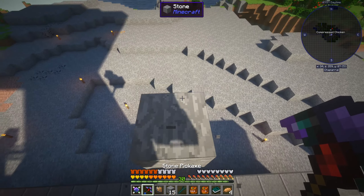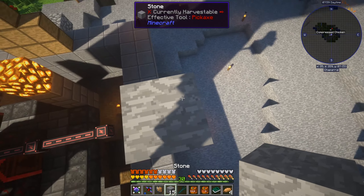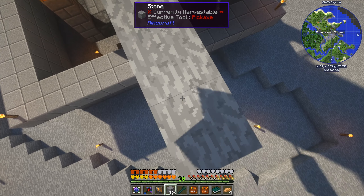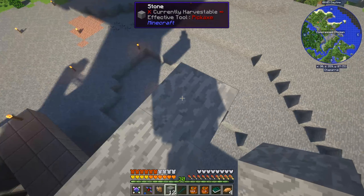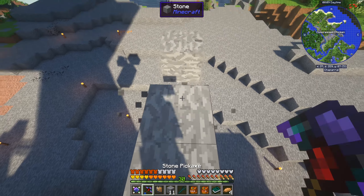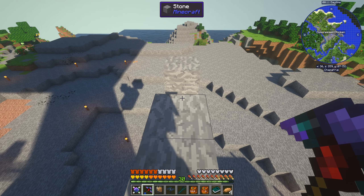Welcome back to Enigmatica 2 Expert mode. I've been doing a bit of crafting off-camera and we're just going to upgrade our existing mob farm. I want to get it out underneath the sky to basically automatic operation, and we're going to do that just by using a solar generator.